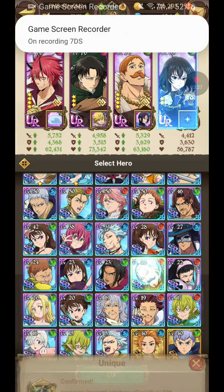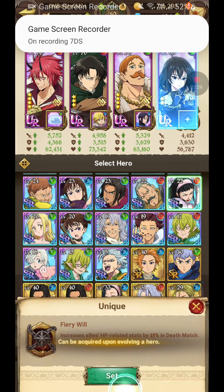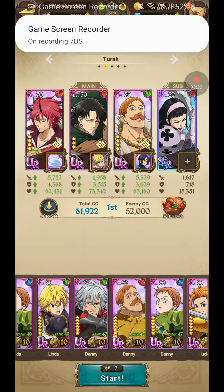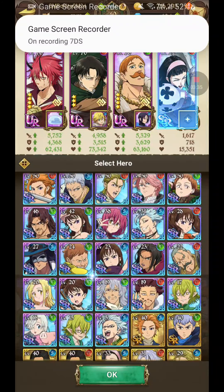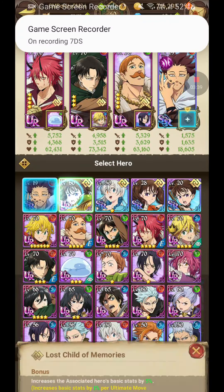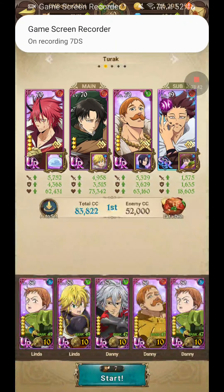We're gonna take a little bit of a weaker character so we can level them up. Not this one — we're gonna take you, my good sir. And then we're gonna take that — there we go.